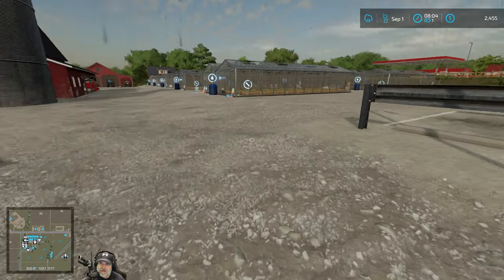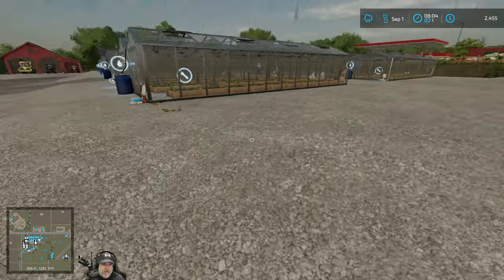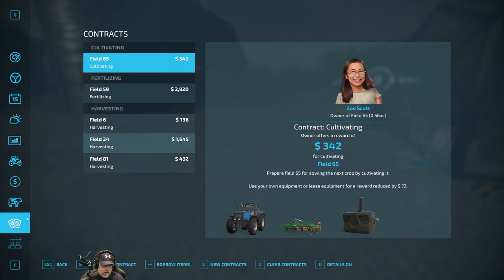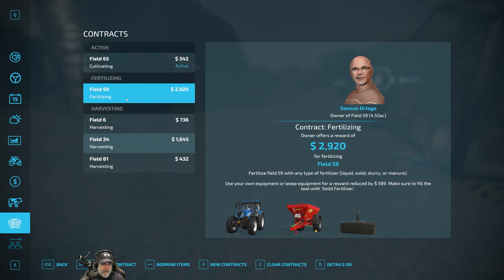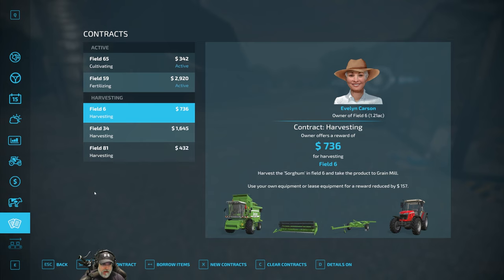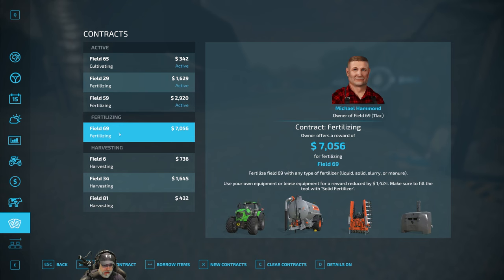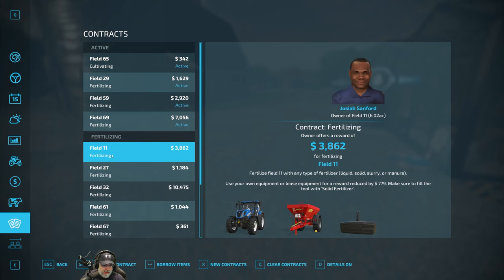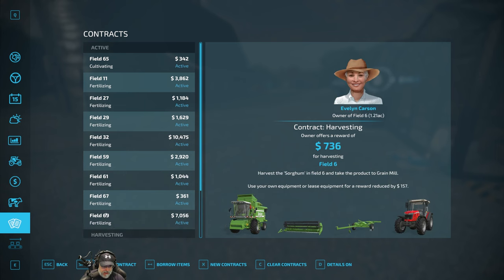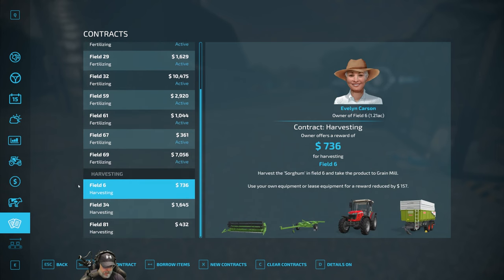We didn't look at contracts, so let's look at those real quick. We'll take any cultivating and fertilizing contracts that come up. These harvesting contracts are not worth my time. But fertilizing and cultivating we will do because we've got the setup for it - it's easy money.